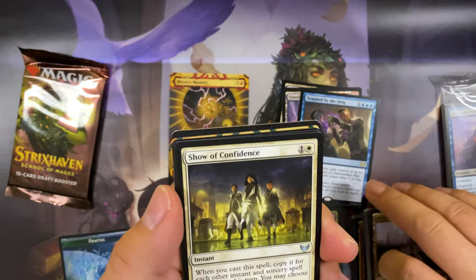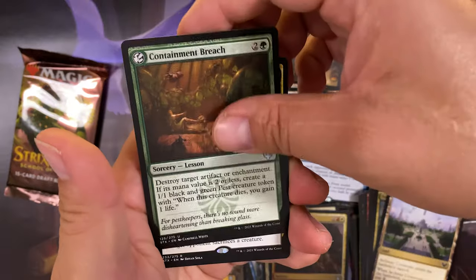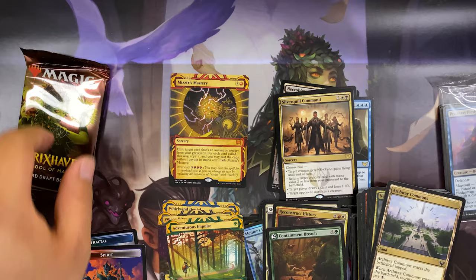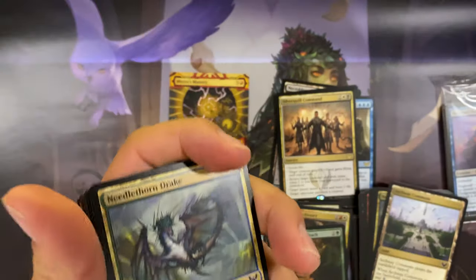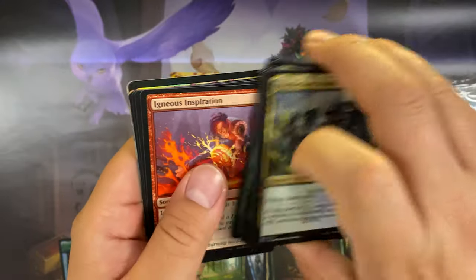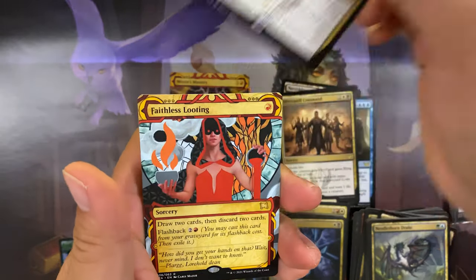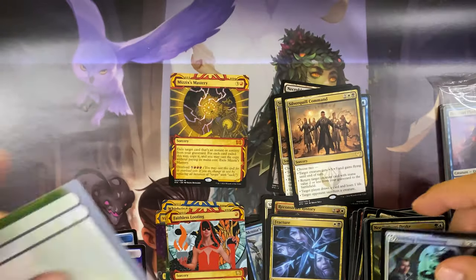Fourth pack: Show of Confidence uncommon, Reconstruct History, Containment Breach, and Silverquill Command for our rare. Adventurous Impulse for archive — first one of those for me. Last draft booster: Igneous Inspiration, Plumb the Forbidden, Fracture, and another Silverquill Command. Another Faithless Looting archive card and an Inkling Summoning foil common.